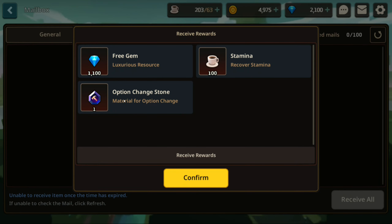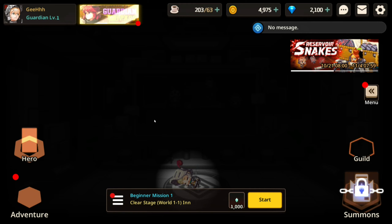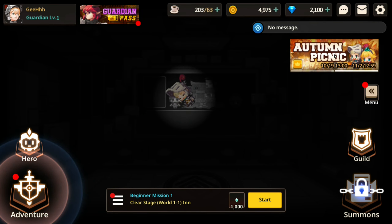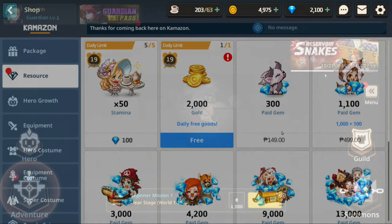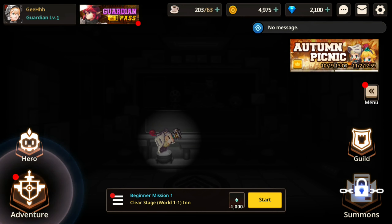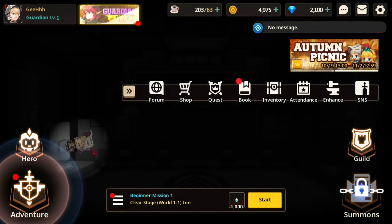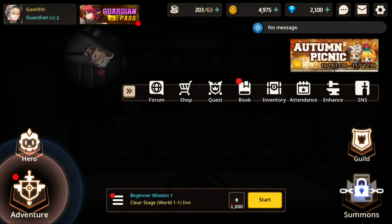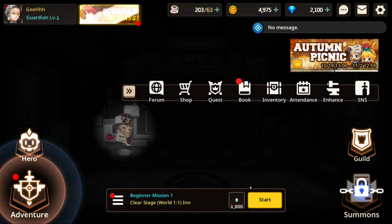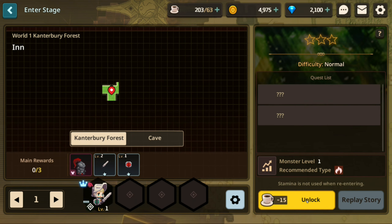Let's open up the mail first. Receive all - we got some option change stones, free gems and stamina. Let's do some gacha. They gave us gems. I forgot how to do gacha here. Let me click this crystal - okay so this is the quest, some kind of event quest. Oh here it is - summons. We're gonna need to unlock it first. Let's go do an adventure - do the beginner mission. One star, it consumes 15 coffee. Unlocked.